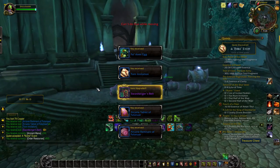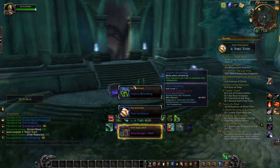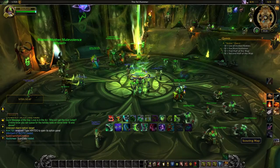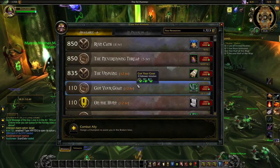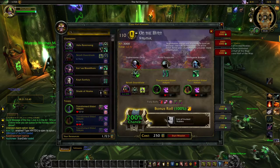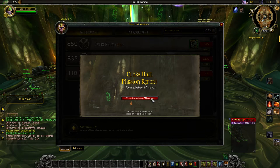The Torn Invitation has a 0.3% chance of dropping out of each chest. Upon looting the Torn Invitation you will then have to return to your class hall and complete four follower missions at 12 hours apiece. You can only do one per day.